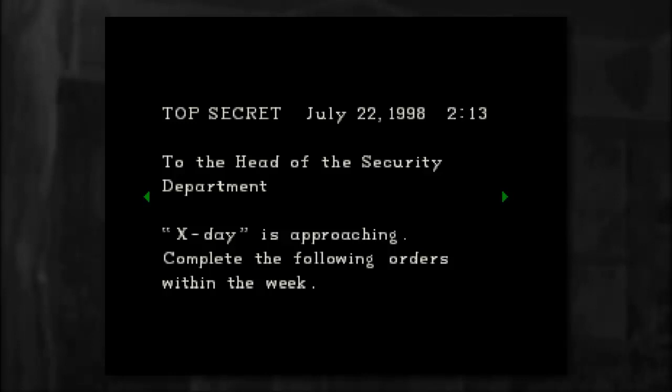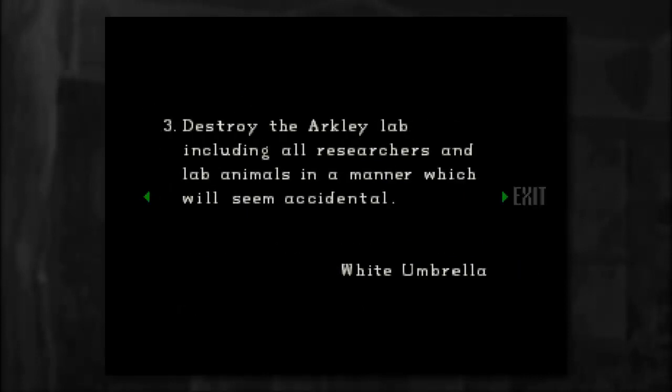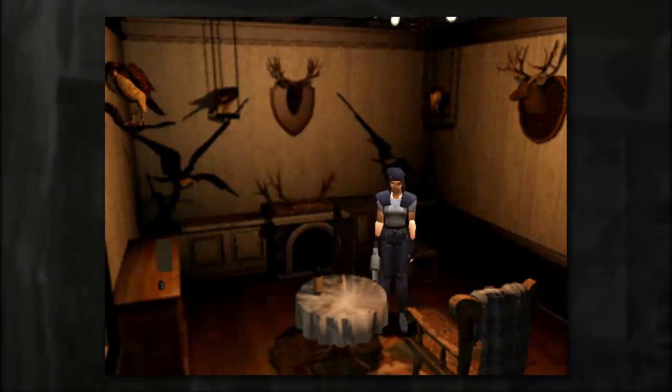Complete the following orders within the week. One: lure the members of STARS into the lab and have them fight with the BOW in order to obtain data of actual battles. So they were intending for us to come here? Two: collect two embryos per BOW type, making sure to include all species except for tyrant — there's the T-virus. Three: destroy the Arklay lab, including all researchers and lab animals, in a manner which will seem accidental. White Umbrella. Apparently Umbrella had this all planned out.